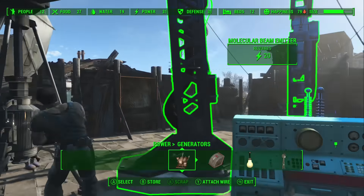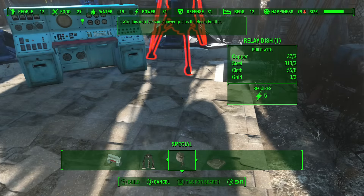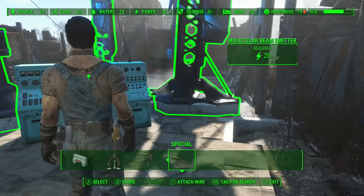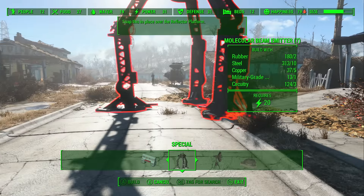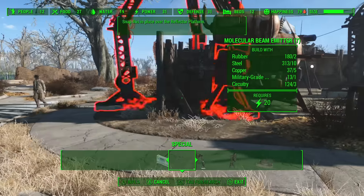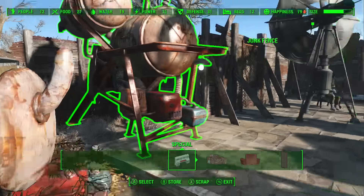You're gonna have to be collecting parts. You're gonna need copper, steel, cloth, gold — you're gonna need so much stuff — rubber, copper, military grade circuits, and biometric scanners. You should be able to pick these up by the time you're at this point in the game, and you'll have enough to build what you need.